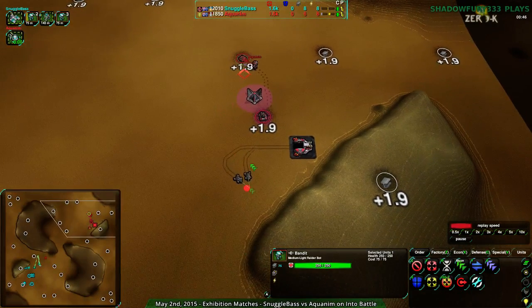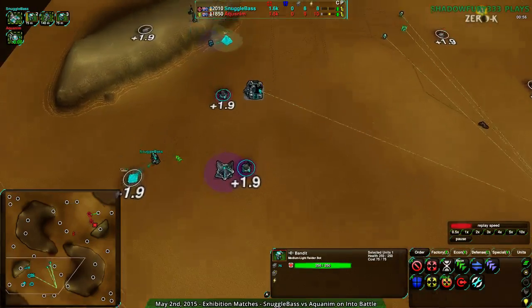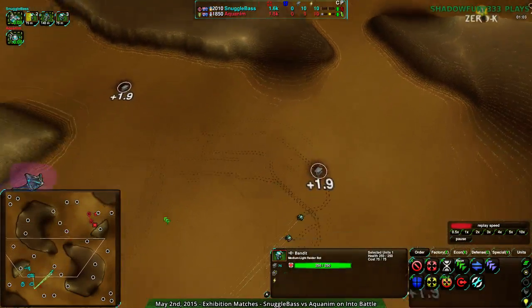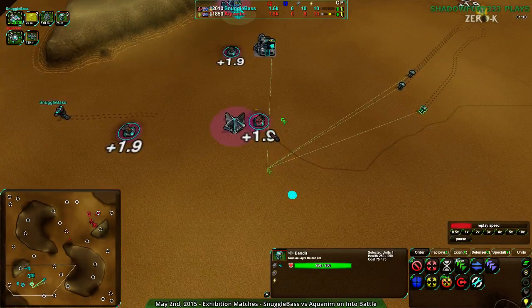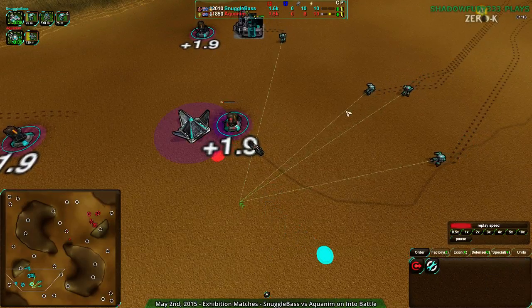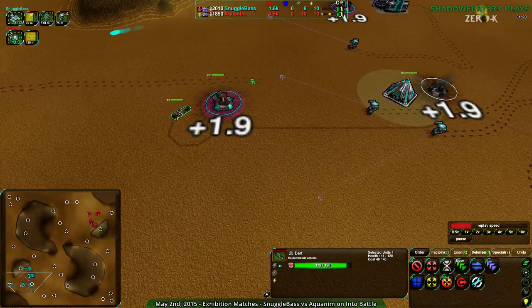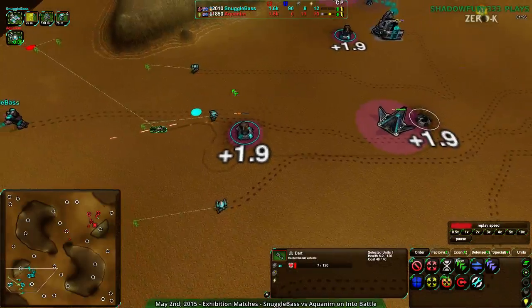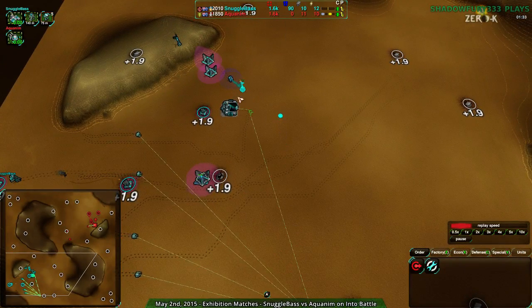Aquanum is going to be slightly behind economically for a little while — but not even appreciably, as they haven't burned a lot of metal. Snuggle Base is actually building up a bit slower despite starting out without too many units, since they've been focusing on economy. The Dart is able to sneak past the Bandits and take out a metal extractor — a nice early kill — but the Bandits catch up and the Dart dies. Still, that one metal extractor kill is pretty good at this stage, especially with Snuggle Base having nothing in reserve.